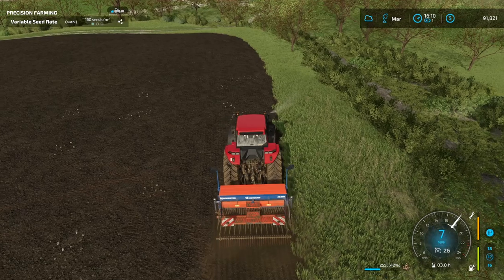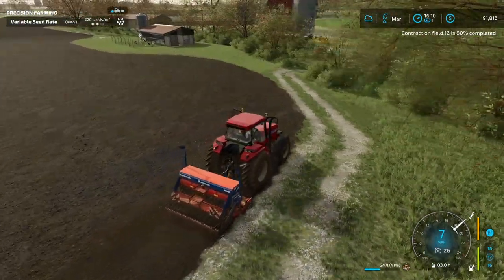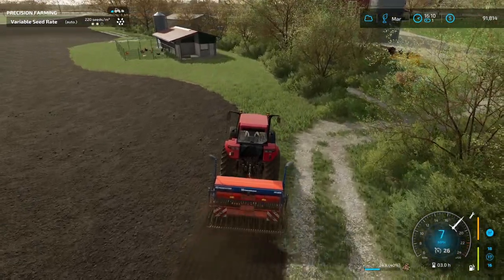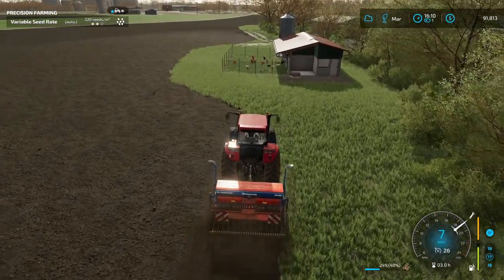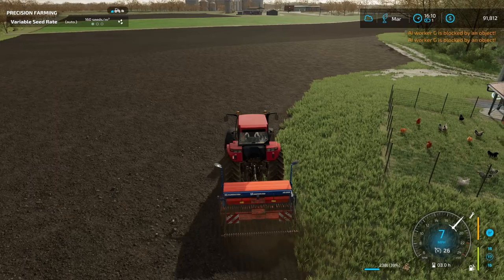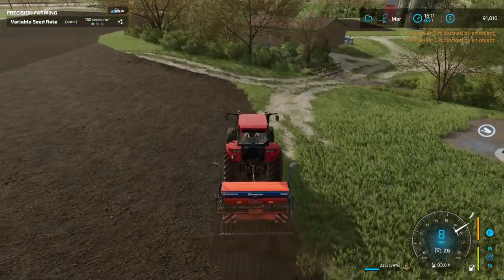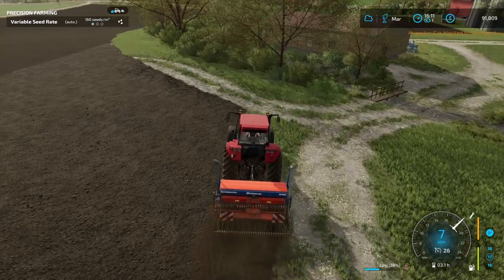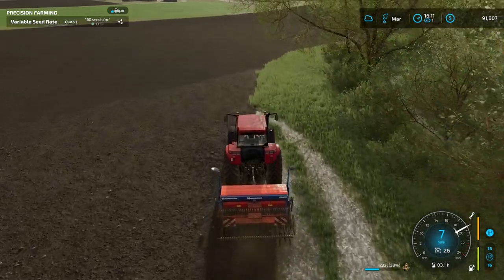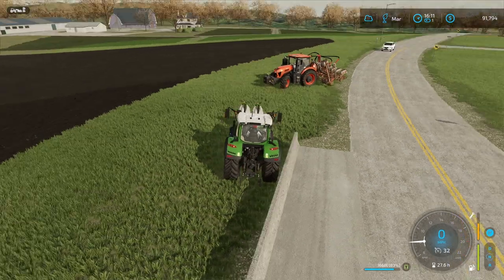Up here on this funky little part we're going to do at least one headland, maybe two. We had the big cultivator up here so the worker did all right, but I'm nervous if I leave this worker up here by themselves they're just going to stop because of the sharp corners. That's another reason why I'm trying to get this done — so I can hire a worker. My workers are yelling at each other. I bet the Kubota worker was in the way of the other worker. Yep, just as I suspected.